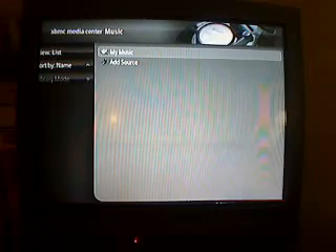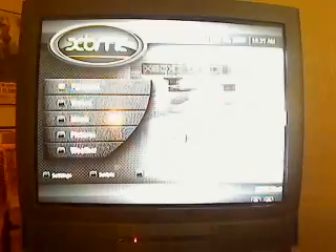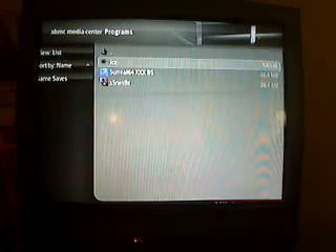Music — if I had music folders that were shared on the network, you can find those there. Pictures, same deal; it would open up right there. Then we go to Programs, which is what I really like about this. We can go to Emulators, and I've got emulators for N64, Super Nintendo, and regular Nintendo Entertainment Systems. So let's try out N64.